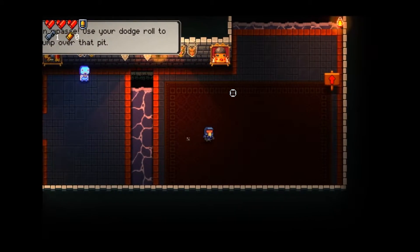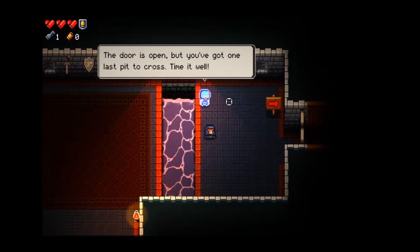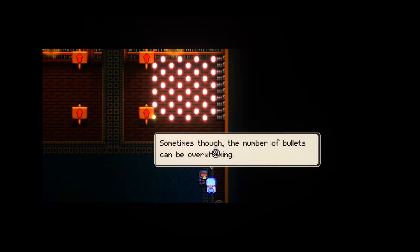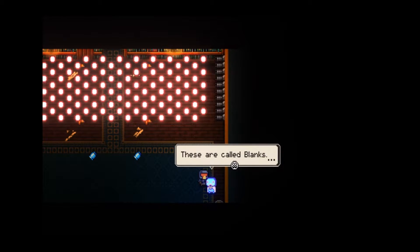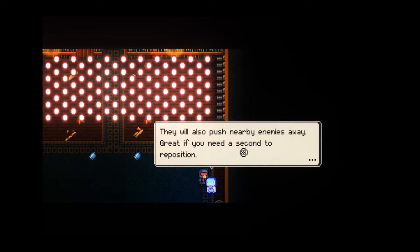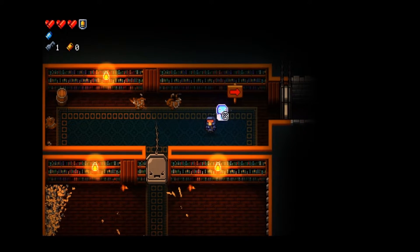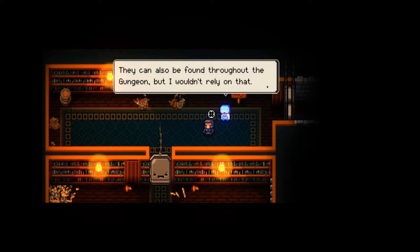So we can jump over these, which is pretty good. Some of them are longer but we can still do that. 'The dodge roll is the first and best way to avoid dying in a gunfight. Sometimes though, the number of bullets can be overwhelming - there's no dodging through that. But there's a way to clear the path - these are called blanks. Using one will delete all enemy projectiles in a room and stop enemies from shooting for a short period. Pick them up and use them by hitting Q.' Blanks refill every floor so use them when you need to.